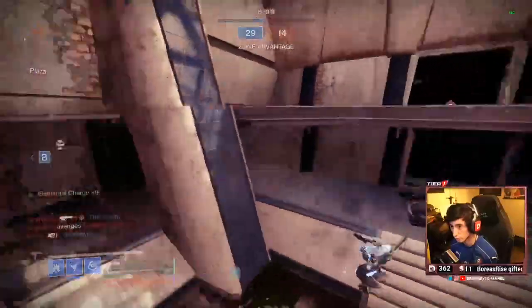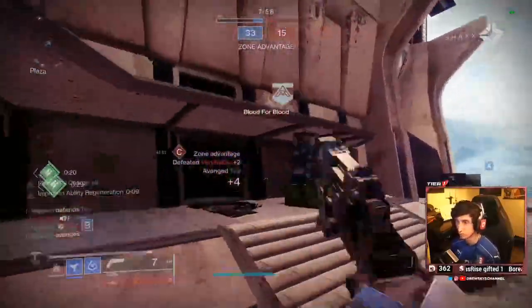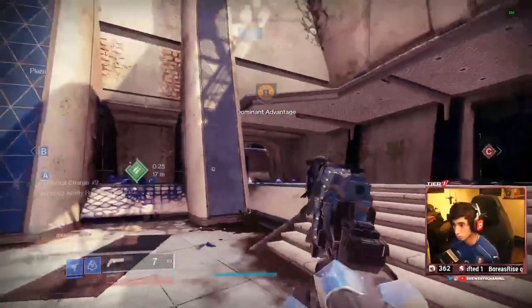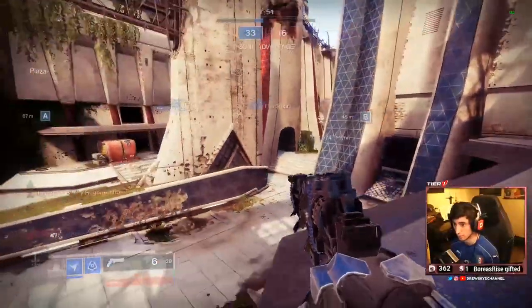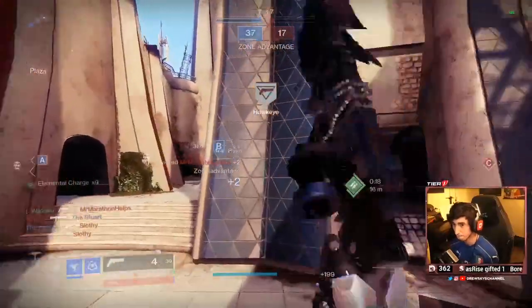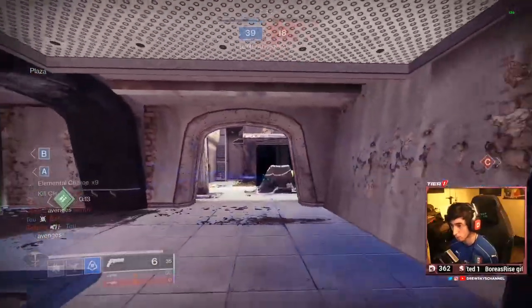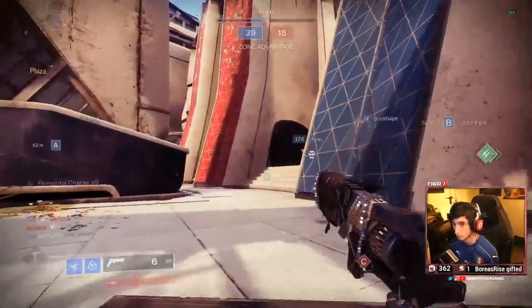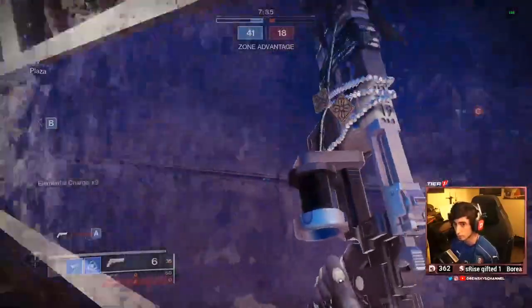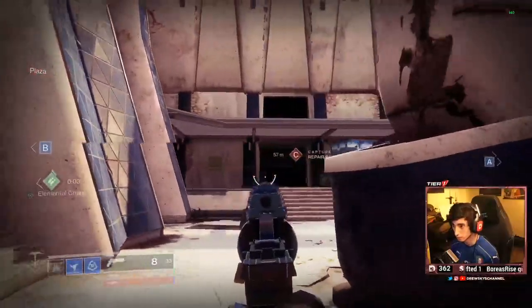This weapon also has an exceptional 60 aim assist, which you can boost with helmet targeting mods and other perks on the weapon. It's got 98 recoil direction — just short of 100 — but it's mainly going to be entirely vertical, so that is great. It's got an 8-bullet magazine, pretty standard for a 120. Overall it looks pretty good, but I think where this weapon really gets amazing is in its perks.